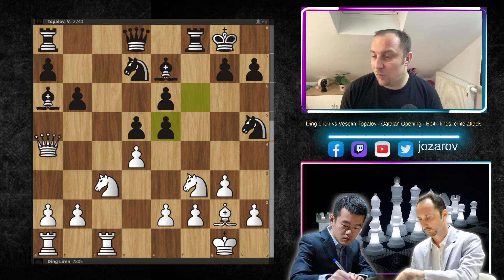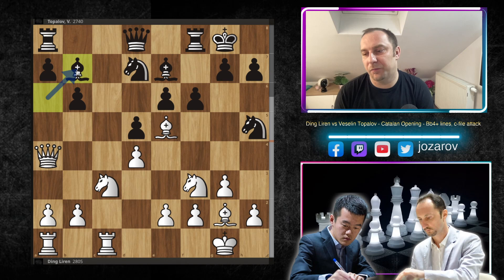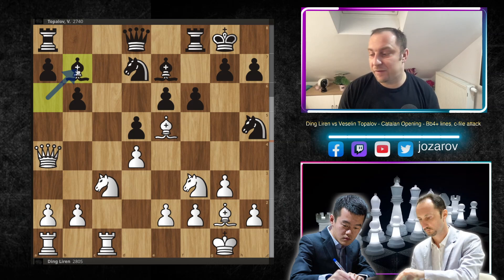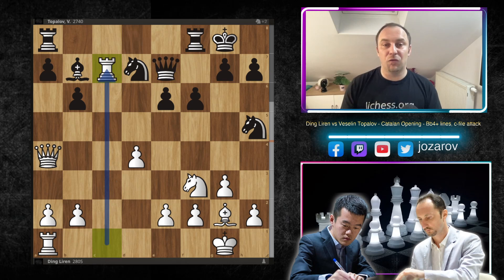After queen to a4, black doesn't have to play f-takes-e5 — black can play bishop to b7. This wasn't played in the Ding–Topalov game but it's an important sideline. After bishop to b7 there is a stunning move bishop to c7! If queen-takes-c7, knight to d5 hits the queen, the queen has to step back, we pick up the bishop on e7 with check, after queen to e7 the rook comes to c7. You can see how dangerous the c-file attack can be — when you don't react correctly you can get destroyed early.